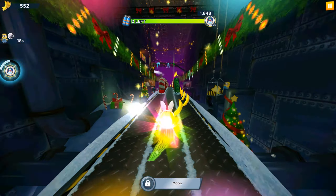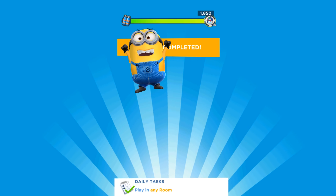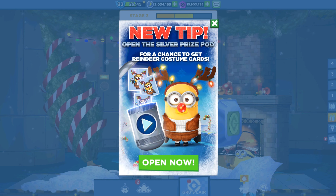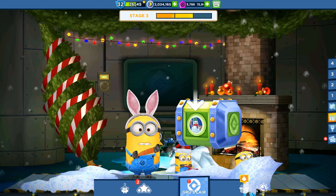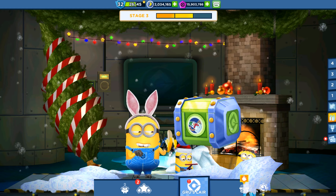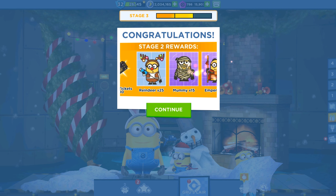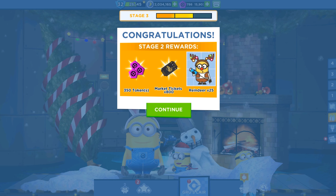We are getting closer — we need just one more and we complete the mission, which means we get to open the chests and rewards. We completed the second stage with our Bunny Minion! He is eating the banana. Stage 2 rewards: 25 Reindeer cards, 15 Mummy cards, 15 Emperor cards, and some market tickets.